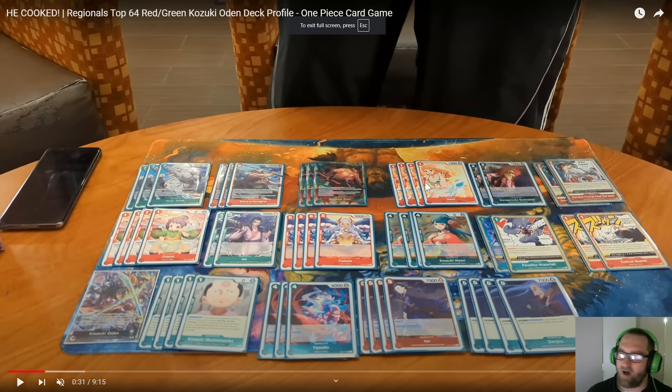Nami is just really good — it's like Izo where it can attach a Dawn to your leader so you can get that effect off right away. Once we get to the ST15 stuff, the new Whitebeard Pirates deck has a 7-cost Newgate that will allow you to attach a Dawn on play, and then it can start popping 5,000 power characters as an Activate Main by resting it. That card will be extremely good and will probably take Nami's place. Though it's hard to say — it feels nice to just play Nami on Turn 1 if you don't have Momonosuke.